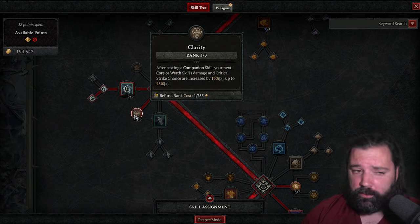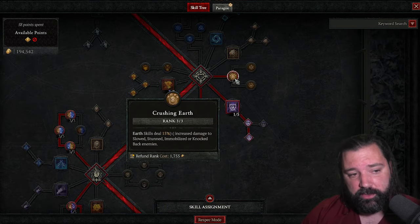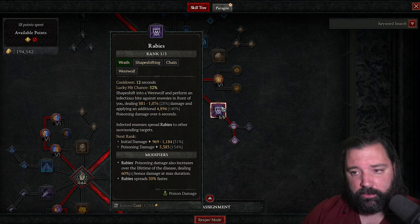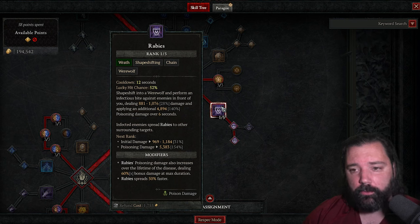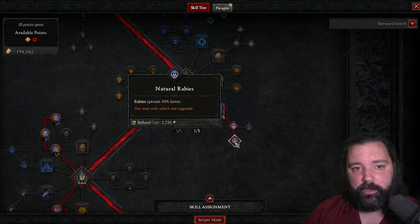Clarity is useful for this build — when we use Poison Creeper, our subsequent Pulverize gets increased damage and critical strike chance. Three points into Crushing Earth for multiplicative damage, synergizing with Aspect of Quicksand and Neurotoxin. For Rabies, just a single point — it's great value at one point but doesn't scale as well as Poison Creeper or Pulverize. We want the one point to spam the ability, keep poison on enemies, take out weaker mobs easily. Enhanced Rabies plus Natural Rabies allows us to spread the disease even faster, applying debuffs to everything around.